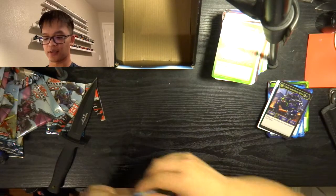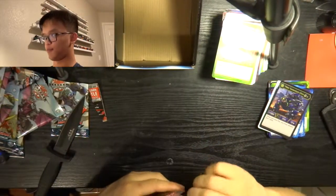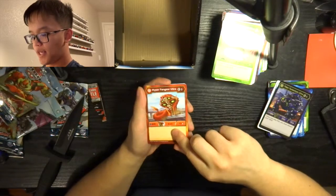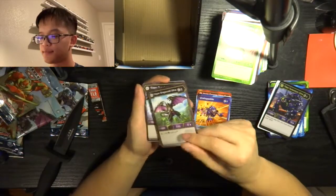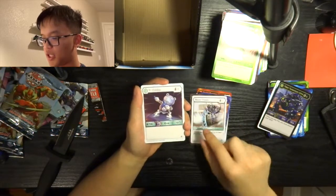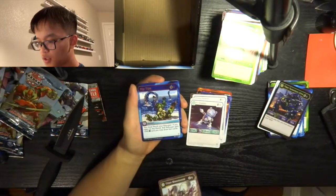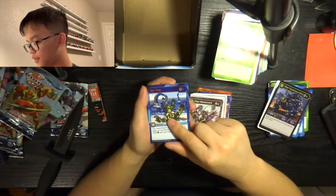Our third and final Bakugan Elite is going to be Tartonium, unless there's a Bakugan Elite in this last pack as well. Hyper Fangzor Ultra, Holy Flame, Unstoppable, Hyper Dragonoid Ultra, Titan Syndius, Mega Punch, Mega Punch, Cubbo, Titan Mantanoid, and our special rare: Nether Riptide. Looks like it's not going to be an Elite unless the Hex is an Elite — our Hex is Energy Drop.